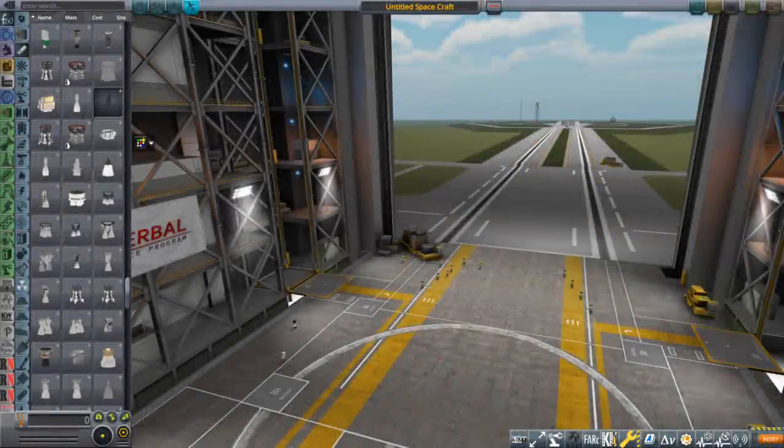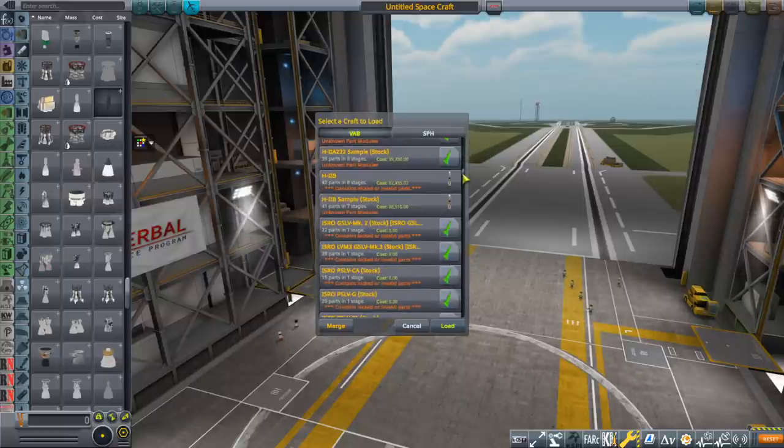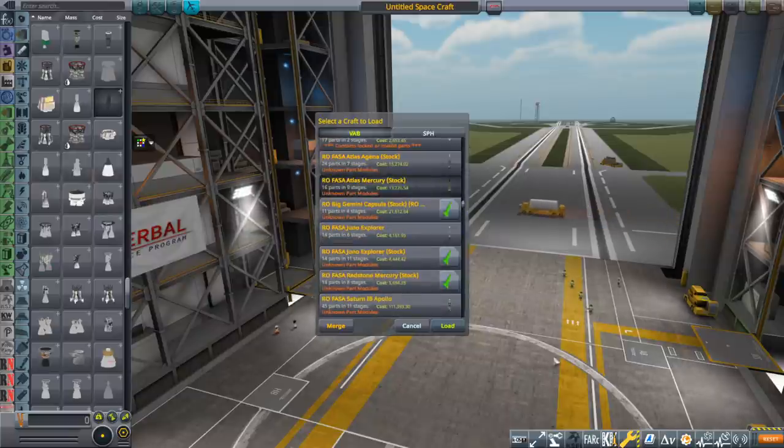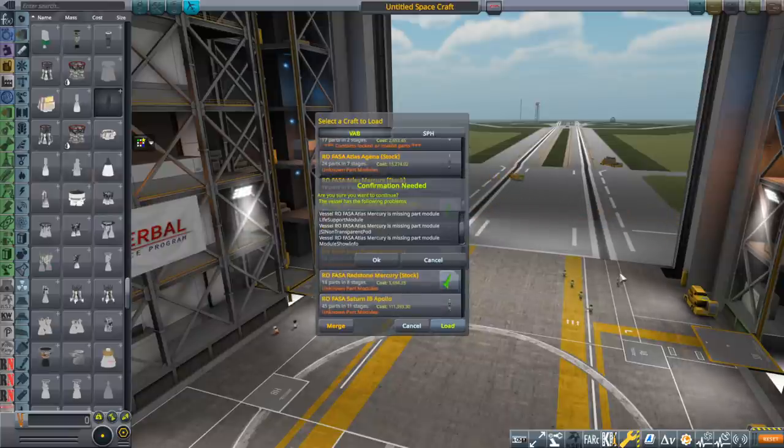Hello everyone and welcome back to Realism Overhaul Sandbox in Kerbal Space Program 1.8.1. In this video I will examine turning the Atlas rocket into an SSTO. This is just the one and a half stage Atlas rocket, and we're going to eliminate the half part of it. This was suggested in the comments to the Falcon Atlas Centaur video. We're going to open up the standard FASA RO Atlas Mercury rocket. This is a craft file that comes with Realism Overhaul if you have the FASA mod installed.